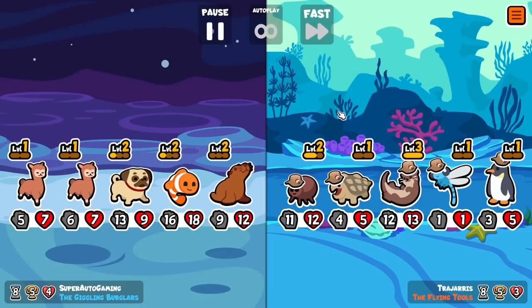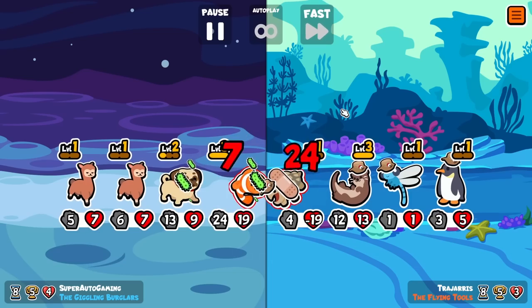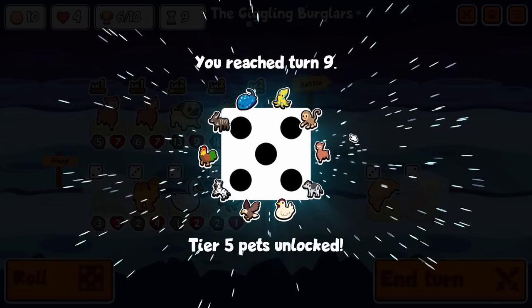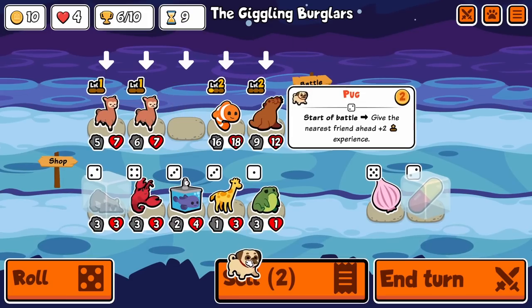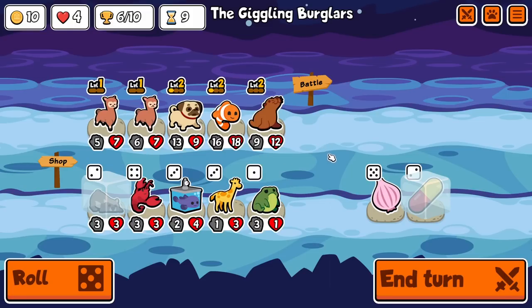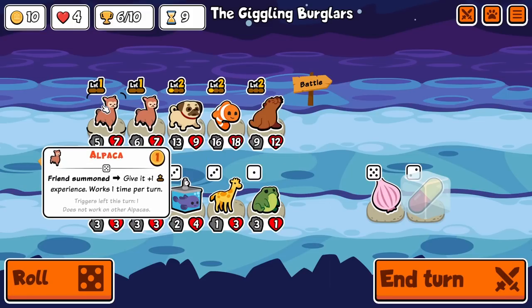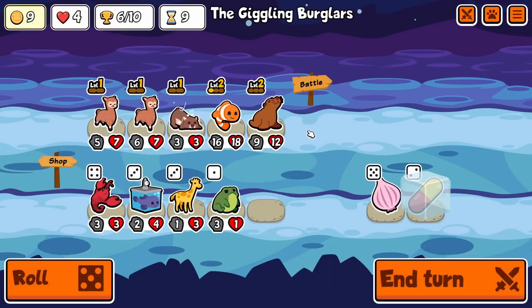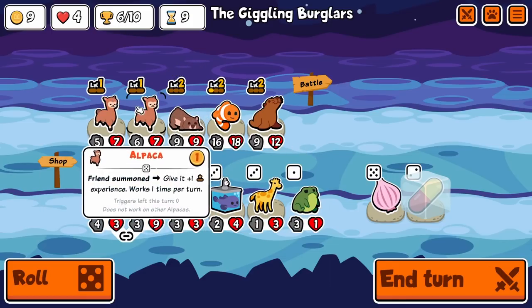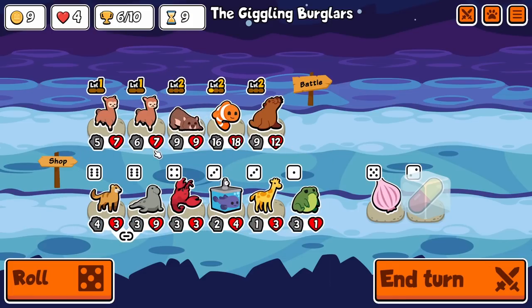I think I have to get rid of pug so I can immediately get a level two wombat. We're winners! I would love to get a level two wombat here. Oh but I do have blob pill instead — nah I'm gonna do it, we risk it. Okay now I don't really care for the alpacas I think — or maybe I still do. Nah I'm gonna get rid of them.